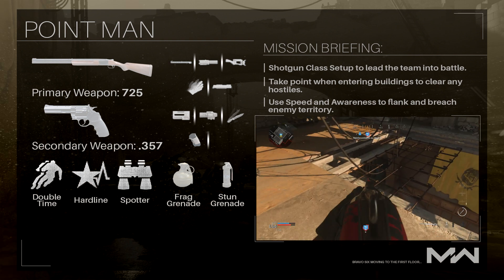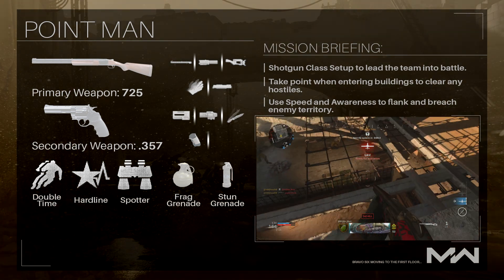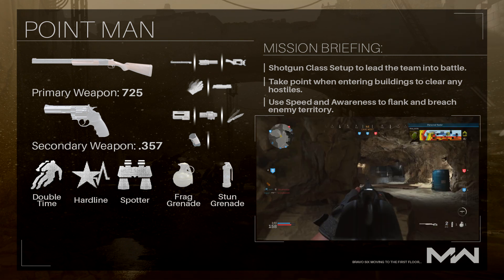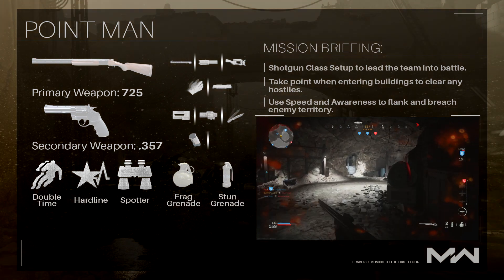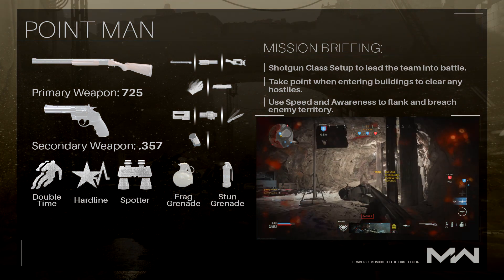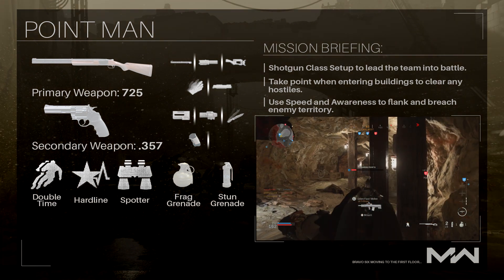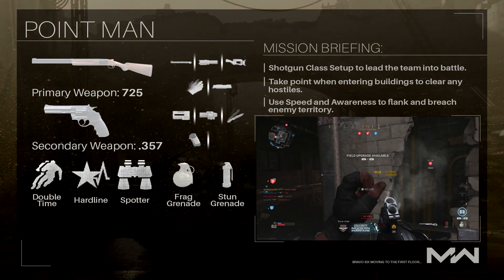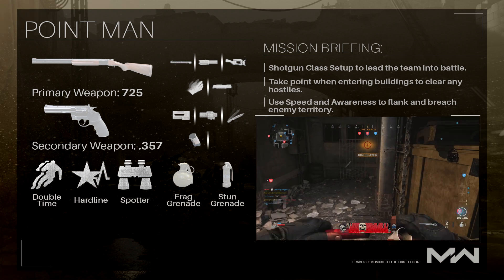For our second tier perk, we're going to be going with Hardline. Just like in many previous Call of Duty games, this allows you to get your killstreaks with one less kill. Obviously, being the guy leading the team into battle, you've got to expect that you're going to be dying quite a lot, so Hardline allows us to get our killstreaks with one less kill. And lastly, for our third tier perk, we're going with Spotter. Spotter allows you to see enemy equipment, field upgrades, and killstreaks through walls and buildings, and also lets you mark them out for your team by aiming down sights. This perk is especially useful with all the Claymore campers, and by marking out enemy Claymores through walls, it gives your team a good indication of nearby enemies and stops you or your teammates from being killed by them.